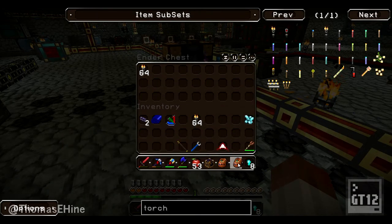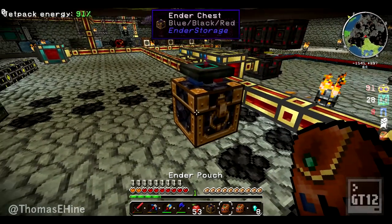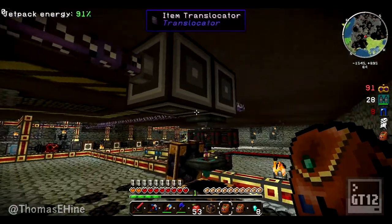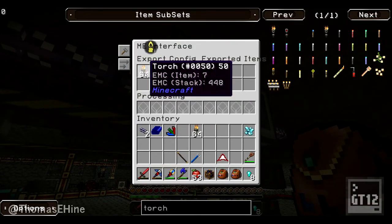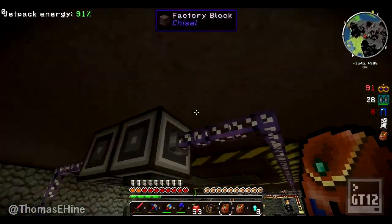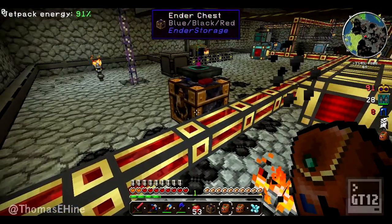Which one of these is diamond? That one's diamond, so this one. Now I can basically grab torches anywhere, which is awesome. There we go, ta-da - now I got torches! And I do actually want to do that too.